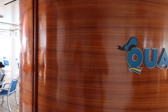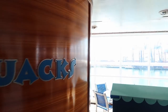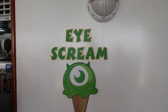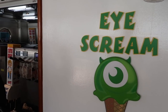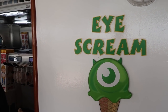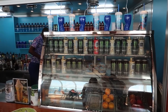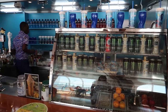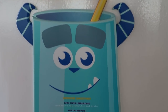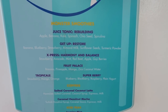Turning from Quacks, here is the ice cream parlor where you can get soft serve ice cream — included with the cost of your cruise. Right next to it, keeping with the Monsters Inc. theme, is Sully's Sips, where you can get Monster Energy drinks or different smoothies like a rebuilding juice, tonic, restore, or get-up blend.